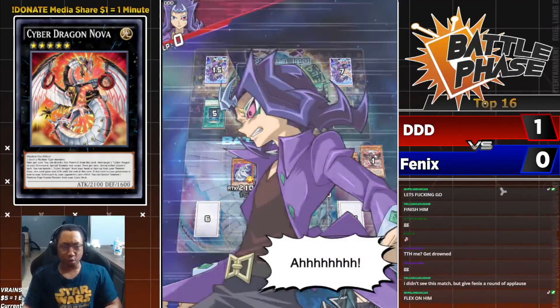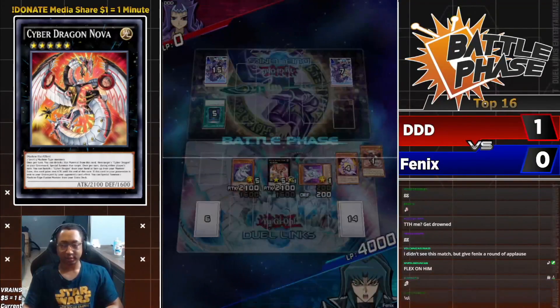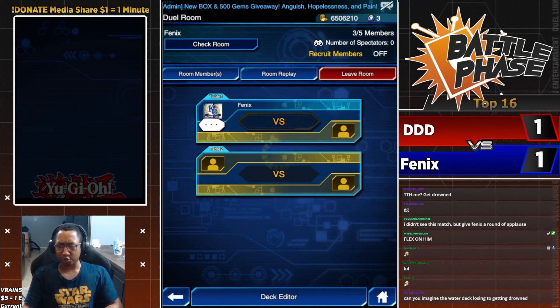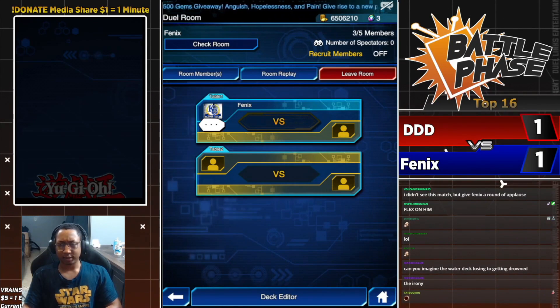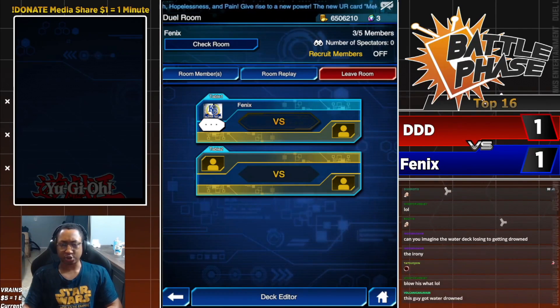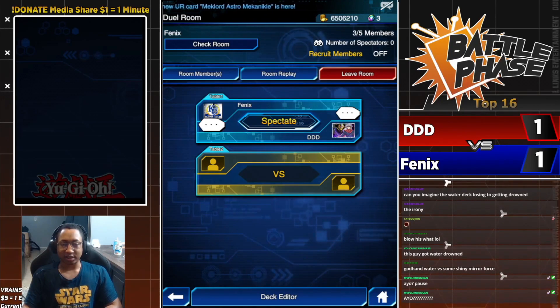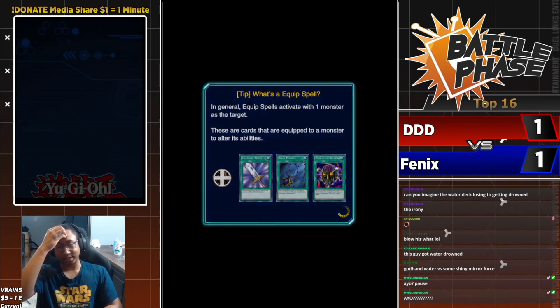How can you be so careless as to use both of your disruption effects against Cyber Dragon in one turn when they're still packing back row? That was a super greedy play from the Water deck — insanely greedy. Hopefully DDD recognizes that he cannot just be blowing his power plays against Cyber Dragon like that.